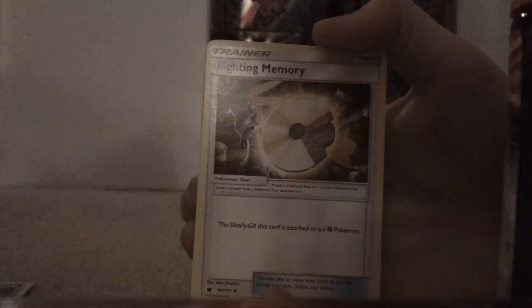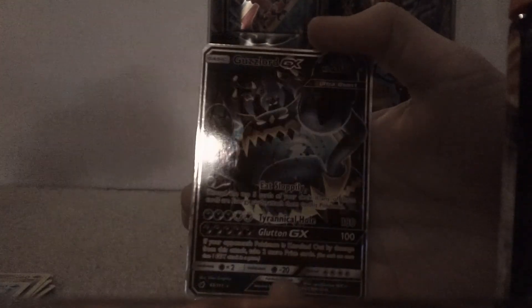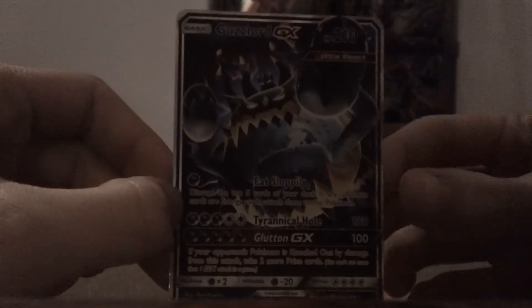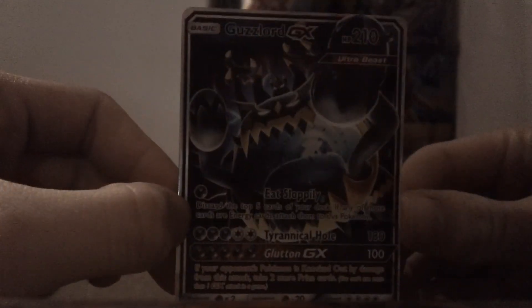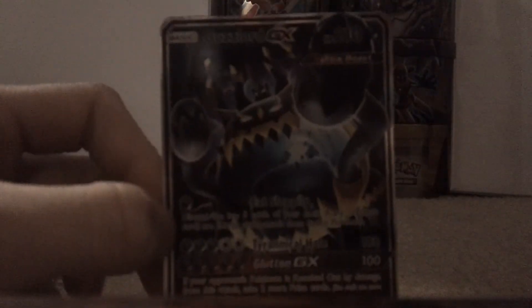Last pack! Let's hope we get something good. If not, I would be a little disappointed, but you know. Starting off with a Lightning Energy, an Accelgor, Counter Energy again, another Fighting Memory, Remoraid, another Aerodactyl, Staryu, Jangmo-o — that's my third one — Pheromosa, Reverse Pikipek Red card, and YES! Last pack and we got a Guzzlord GX! I was starting to think we wouldn't actually get anything good out of here. Holy smokes, that guy uses a lot of energy. So we got a Guzzlord GX as our last card.